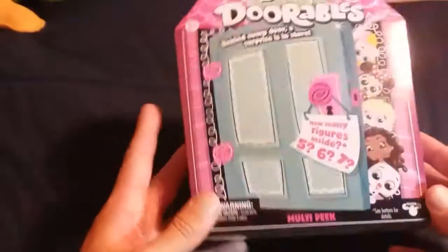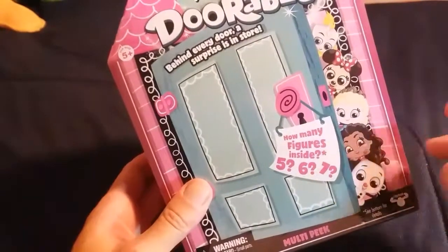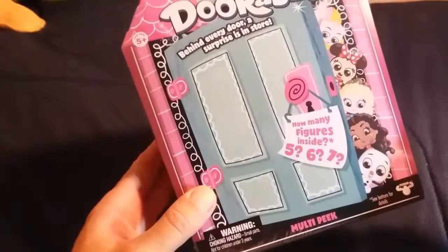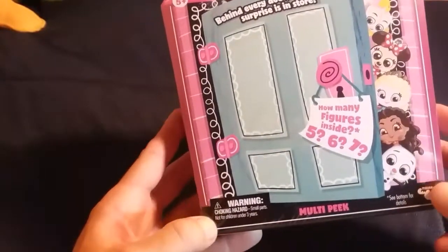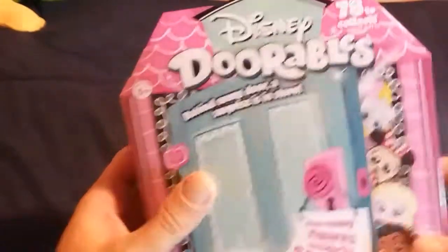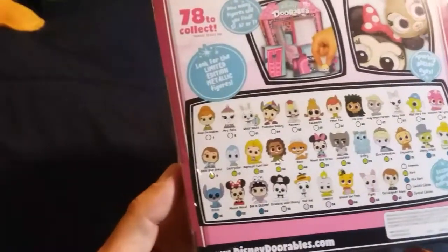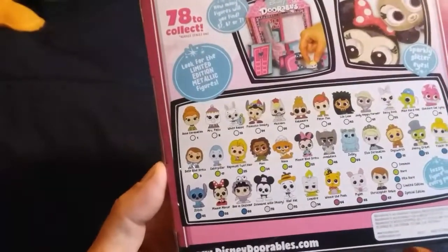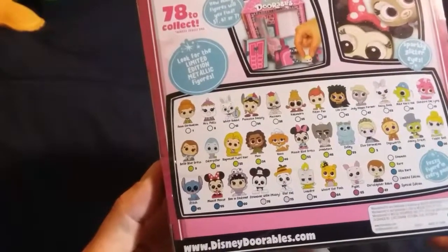They're 11 bucks per box. You can get either 5, 6, or 7 characters, so you never really know what you're going to get — which is kind of interesting. There are 78 total to collect. They give you a partial list on the back of what you can get, but there are so many they can't even fit them all on there.